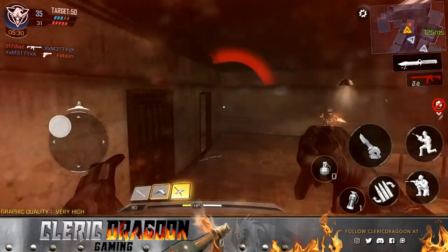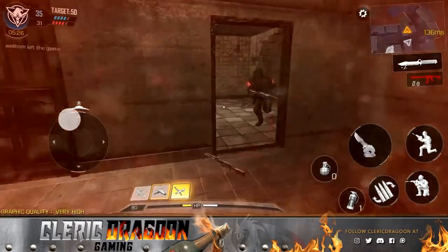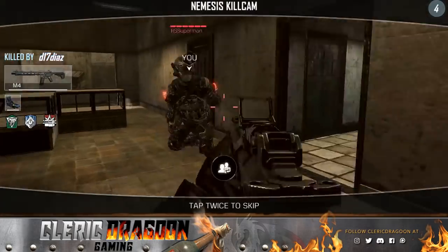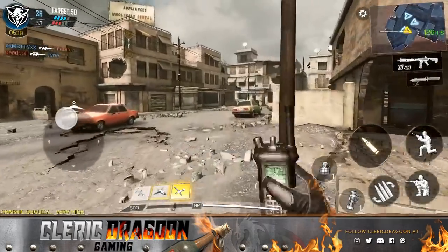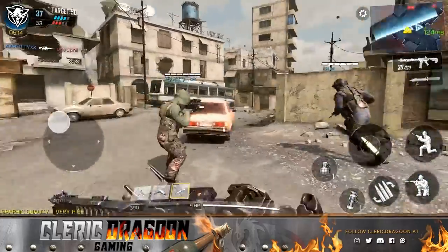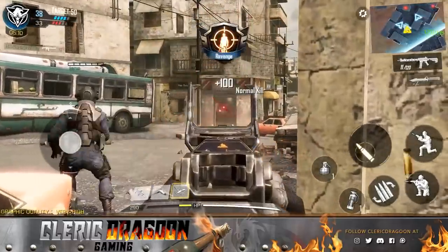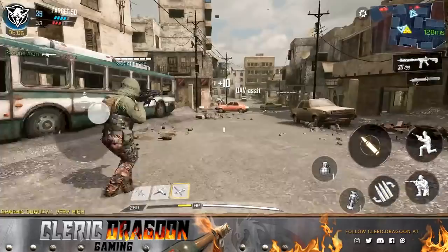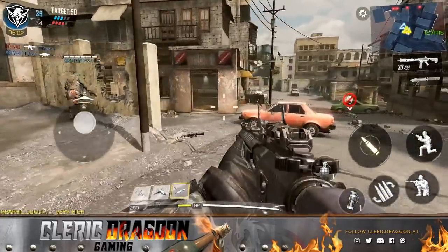Oh bro, are you going to get him? Oh dude, this would be pretty sick if you got this guy. Oh no — good try though, he ran out of ammo and it gave him his knife. That's the thing guys — when you kill somebody in this game you have to keep pressing. The way they're fighting right now, they're just kind of shooting each other and staying on their sides. But actually the way to play this is to push into them, and as you kill them, you pick up their ammo and gain that ammunition.